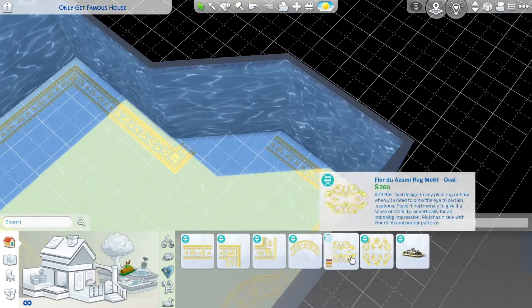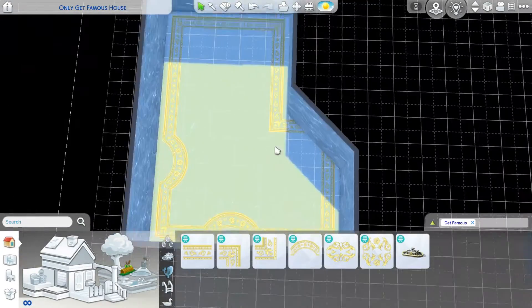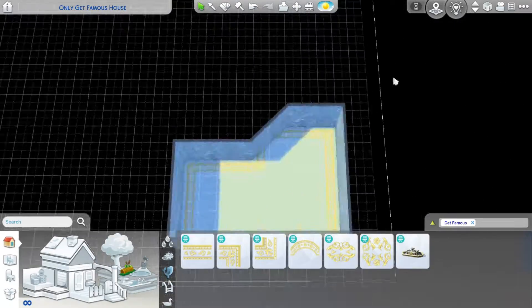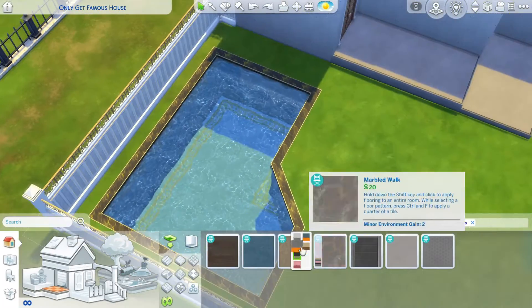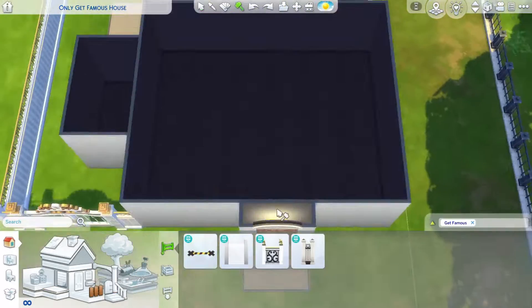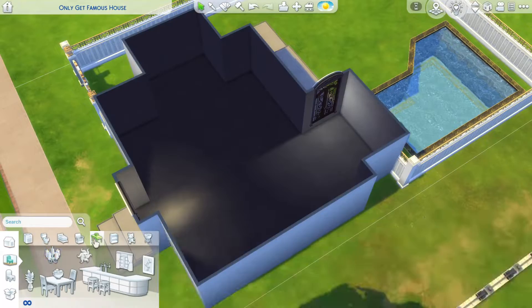As you can see I put in a pool in the backyard, and sadly the trim that they have doesn't have a diagonal bit, so it didn't really match all that well. But that's just how it was — I didn't really care, I thought it would be good enough.